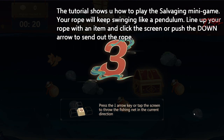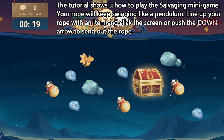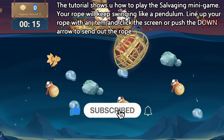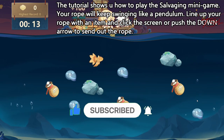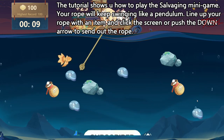There's only one gameplay section, which is this fishing salvaging part. It's a minigame where you just wait for your little pendulum rope to swing, and you tap the screen or push the down arrow to send out your rope. You pretty much just time the pendulum until you get a good item lined up and you push the button.